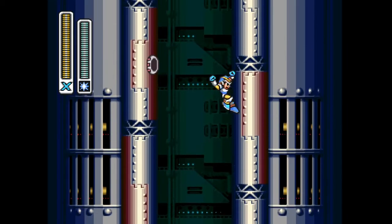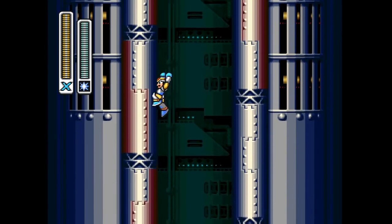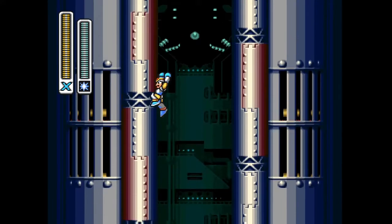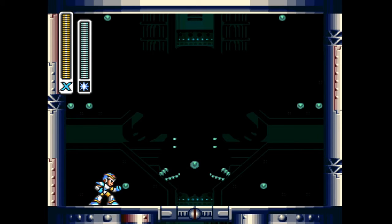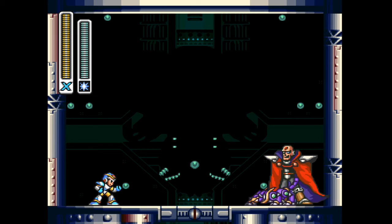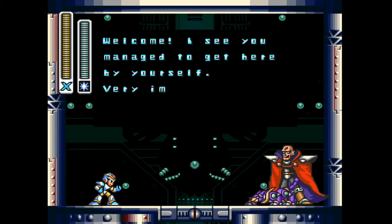I've got Shotgun Ice and we're ready to go right off the bat. When we get all the way up to the top, we're gonna find out what we're gonna fight. All right, where is Sigma once and for all? There you are. Hey, what's that dog with you for?